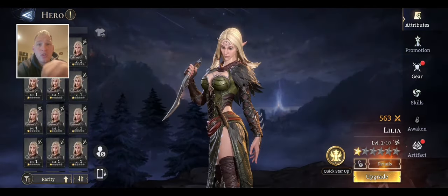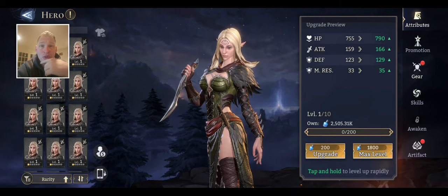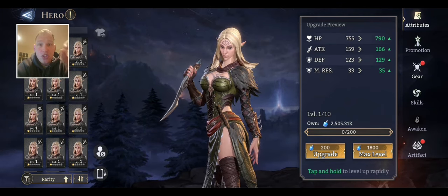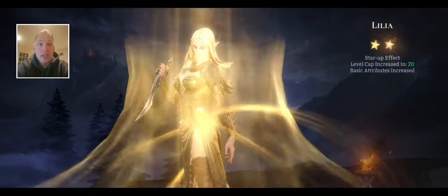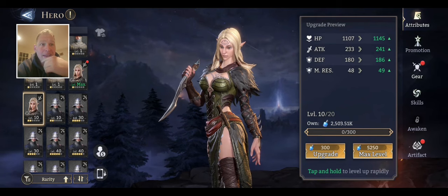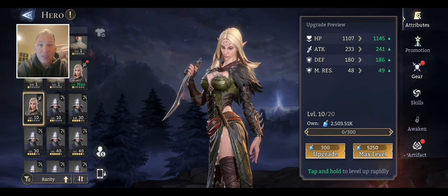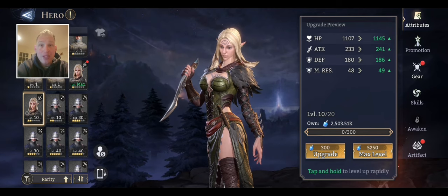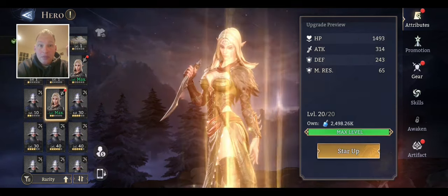Let's go to the cheap ones — your one-star champs. If we go to upgrade them, we can take them from level 1 to level 10 with 1,800 experience. 1,800 for the first nine levels — that's nine points. Let's start this person up just to show, for example's sake. To go from 10 to 20 is one point more than 1 to 10. So you get nine points for going from 1 to 10 and it costs 1,800 experience.